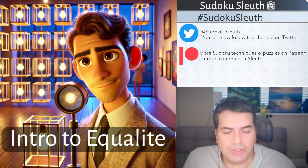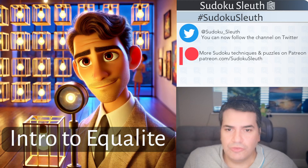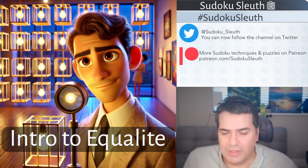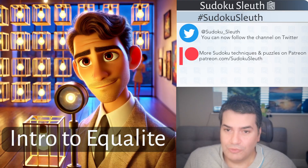If you haven't already guessed from the title — Equalite — these are equal cages but a little bit lighter, a little bit easier to solve. This is a one-star difficulty rated puzzle. It's also a 6x6 Sudoku so I'm interested to see how this rule set plays on it. The title and thumbnail almost look like an art installation of equal cages with lights in them.